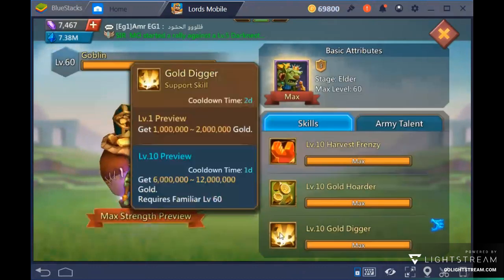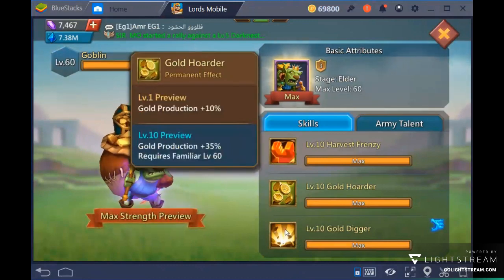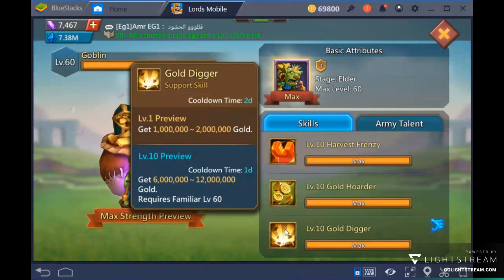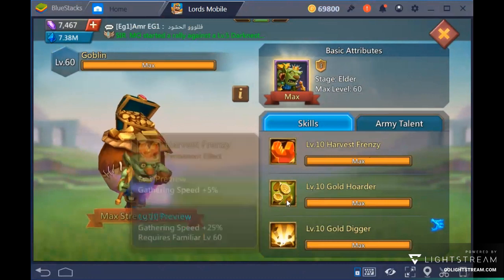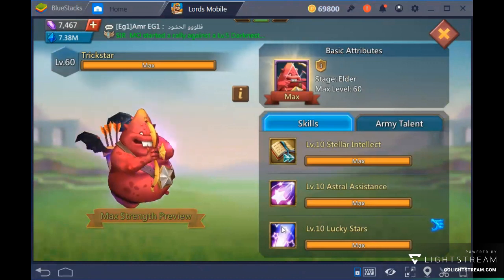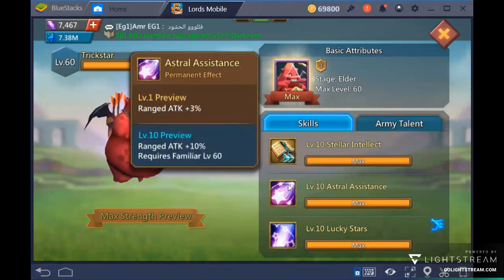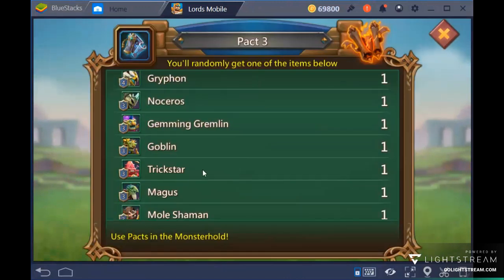The second best in Pack 3 is Goblin, who gives 6 to 12 million gold every day. This is why I can keep producing troops without having any manors — I get a minimum of 6 million free gold every two days. Next is Trickstar for the holy stars and 5% research speed boost, which is more helpful than it looks.